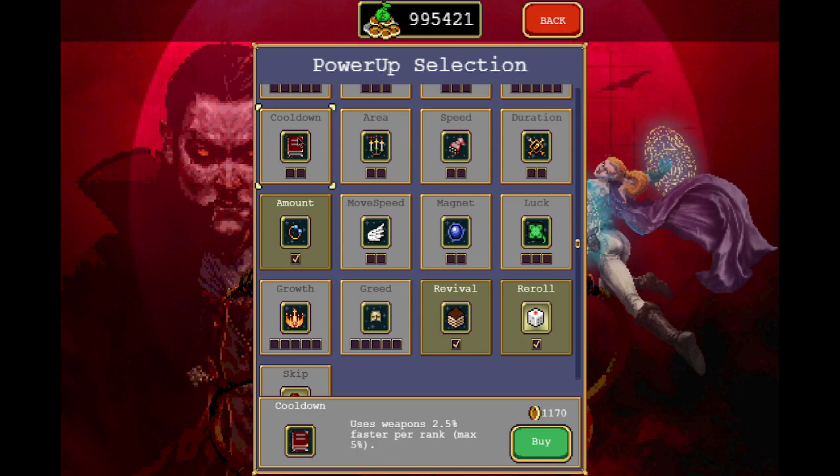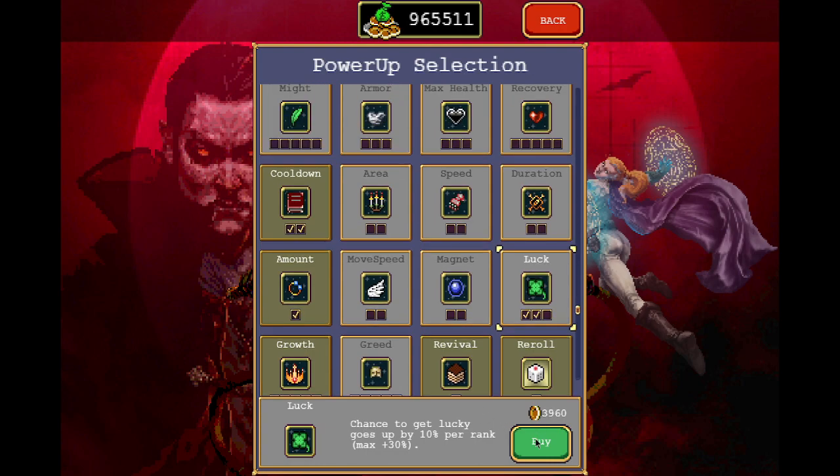Amount is up next. Growth and Cooldown cost the most, but you want to go for the one that goes further because the higher levels cost quite a bit of gold. Next up we have the Cooldown, and then you need to upgrade Luck and Armor, so let's do that.